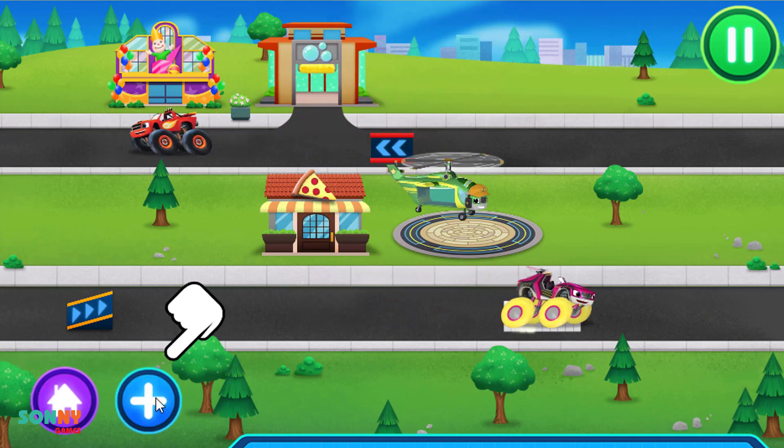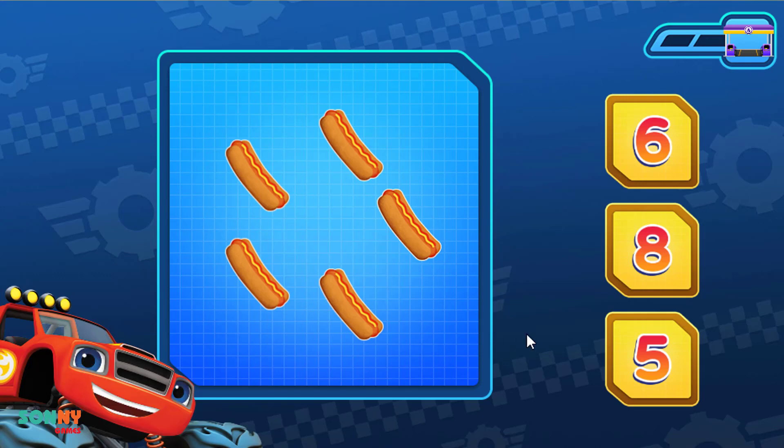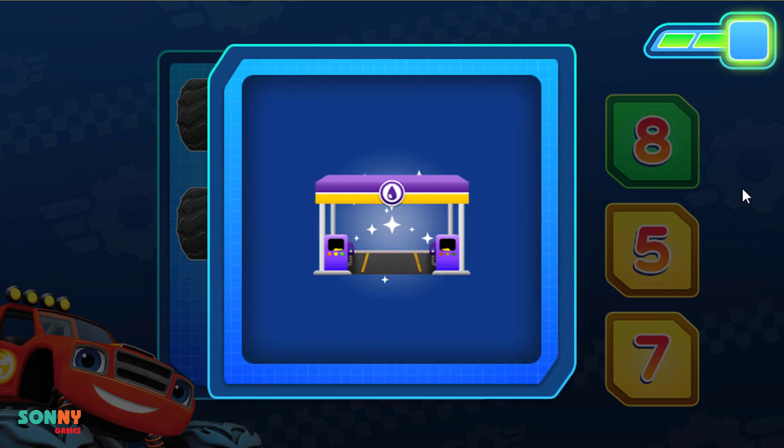To earn something, add more. Tap to pick something new to earn. Gas station. Count the hot dogs. That's right! We have five hot dogs. One more to solve! Count the tires. That's right! We have eight tires. High tire!